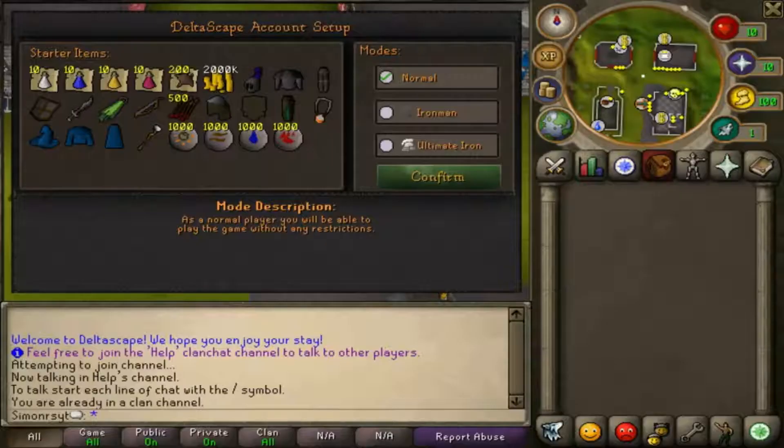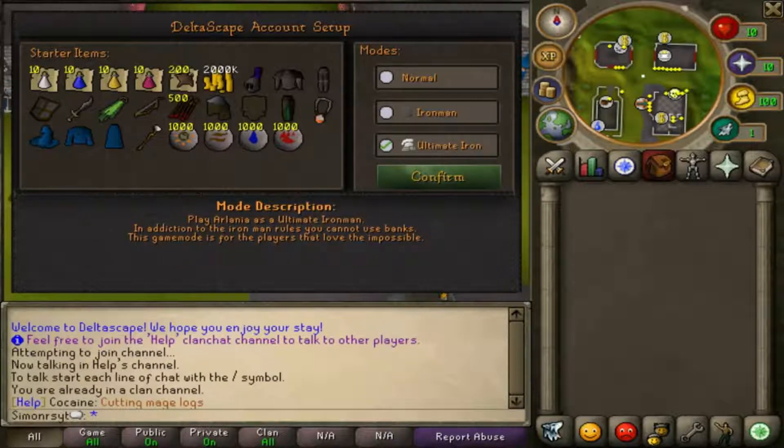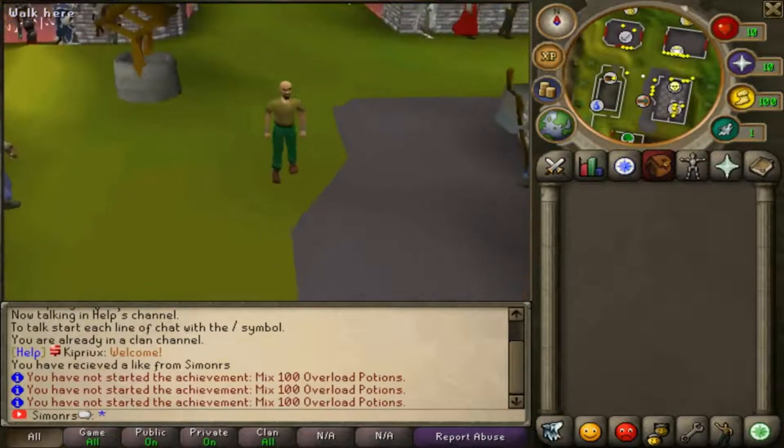When you start playing Deltascape you have three options to pick. You can either pick normal - that's like a casual player. There's Iron Man - you know, you can't trade other players or buy stuff. And they even have Ultimate Iron Man, which is the same as Iron Man but you cannot use your bank, so your inventory is your bank. But we're gonna start as a normal player today.